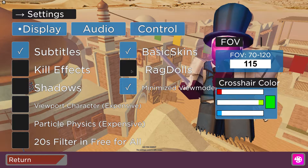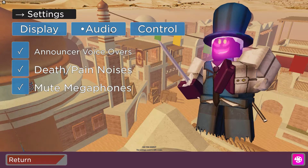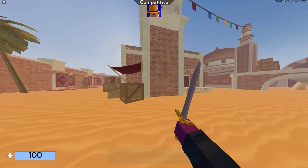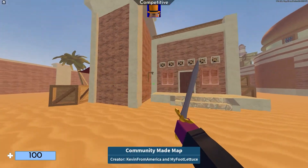Rag dolls you probably want to turn off as well. Audio doesn't matter at all and controls don't matter either. You can probably see right now I do have textures on, so I'm going to show you how to turn them off.